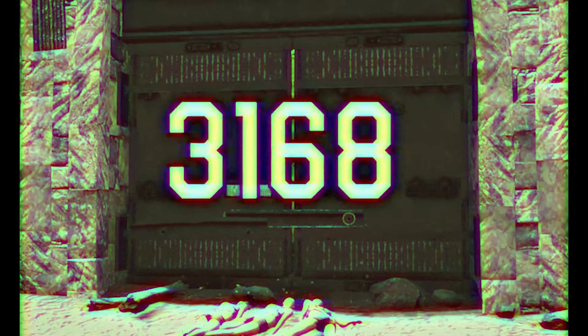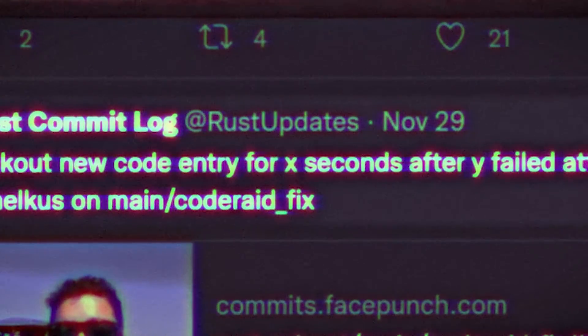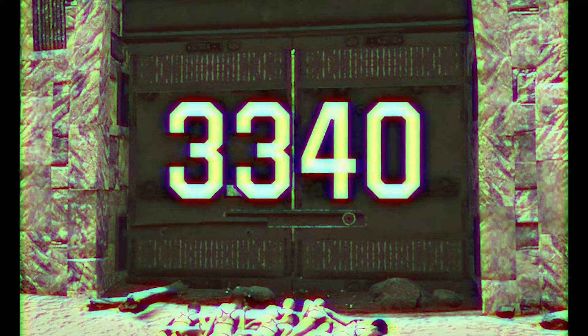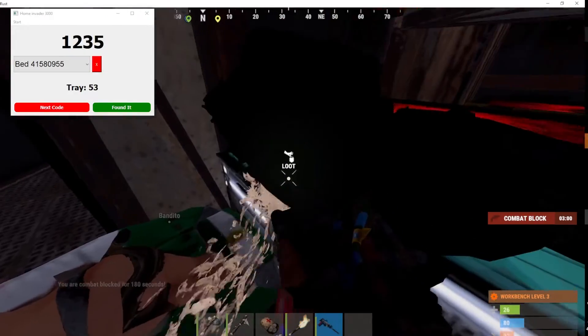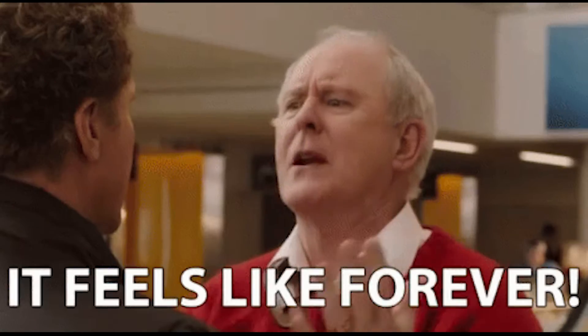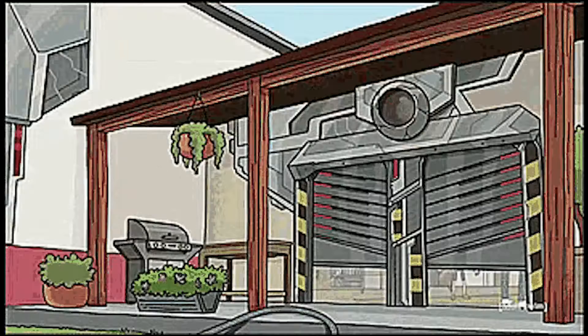Code raiding is the process of entering thousands of codes in bases until you get in. You're probably acquainted with the code raid method from back in the day — find a clan base and try thousands of codes, and if you're lucky you get in and cause chaos. Now that's pretty hard to do because it takes too long due to the new lockdown feature that doors have.